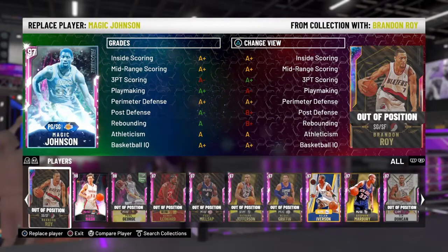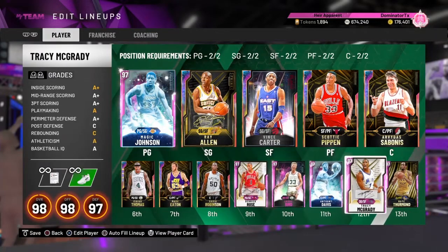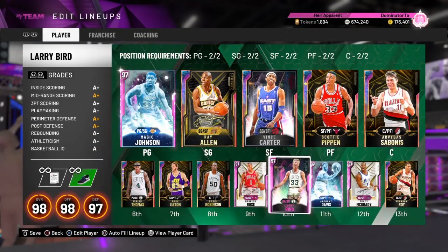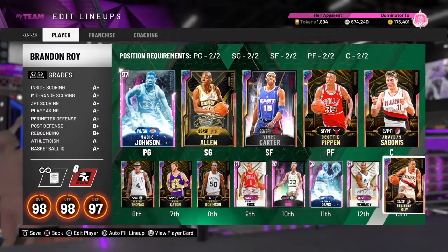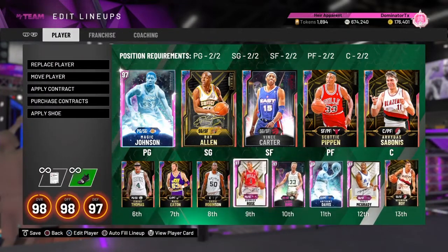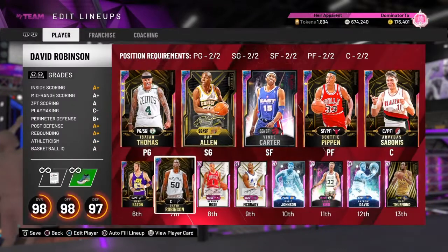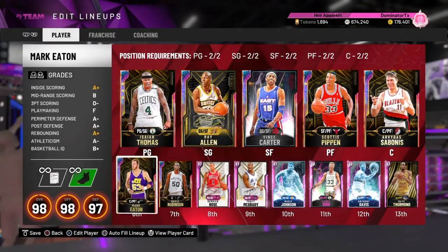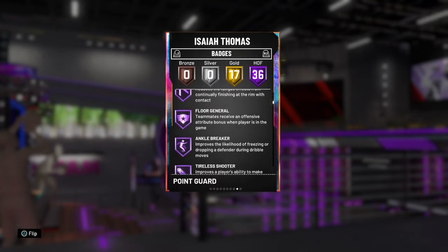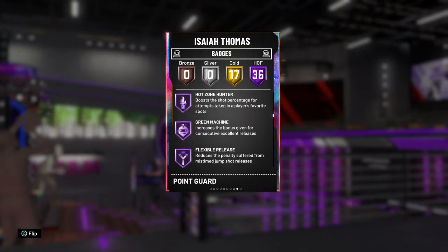Brandon Roy is a shooting guard and small forward, so he's going to be on the bench. Let me replace this guy — I do have Paul George — but for right now let's put Brandon Roy into my top teams. On this team I have Isaiah Thomas because of yesterday's upgrade to 36 Hall of Fame badges. I mean it's crazy — he's got everything.